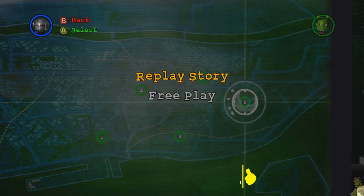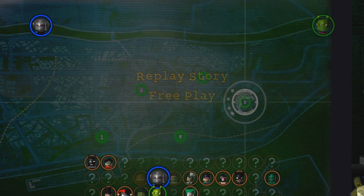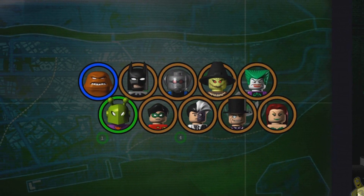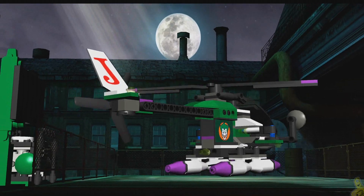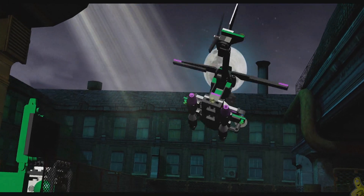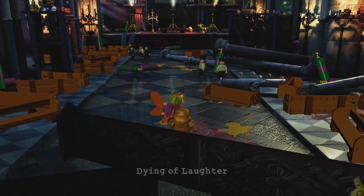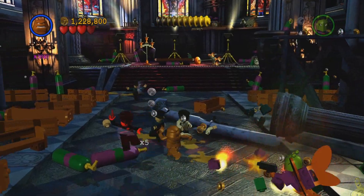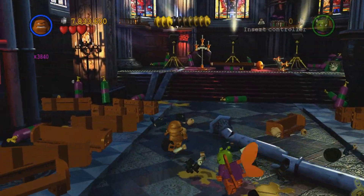Good news is we're going to show you where that is, and we also have quick links down below in the video description, so be sure to check those out. We're going to load into the free play — the final free play for the villain side, Dying of Laughter — and we're going to let the game choose most of our characters, but we stick with Clayface.